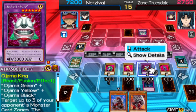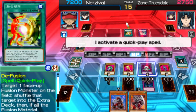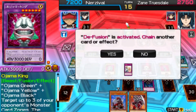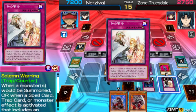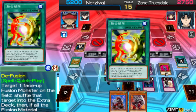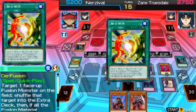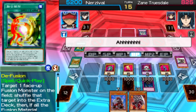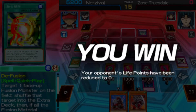Ojama King and this. That is smart. I activate Solemn Warning. This is a counter card — by paying 2,000 life points, if a card involves special summoning, I can negate the activation. That was fun. I was surprised by Chaz's performance. I didn't expect that.